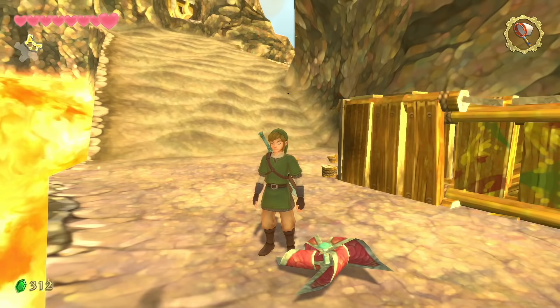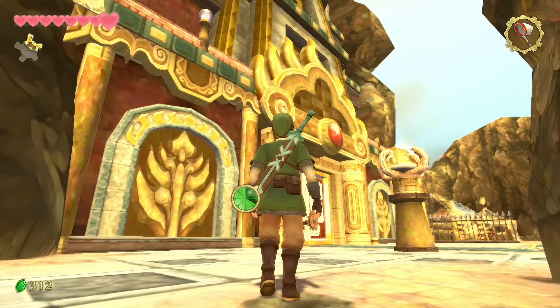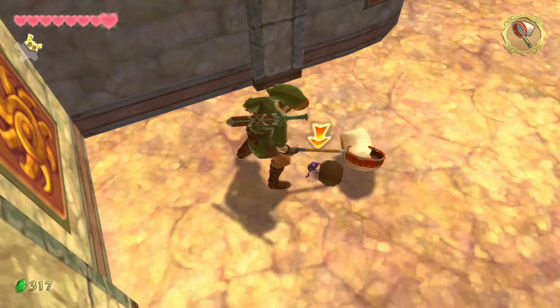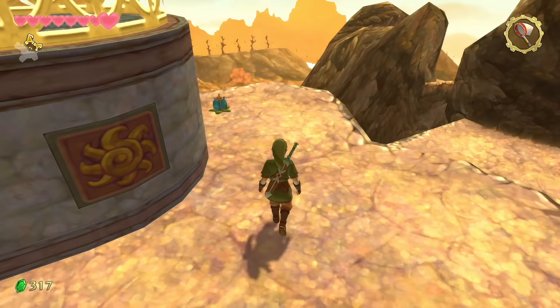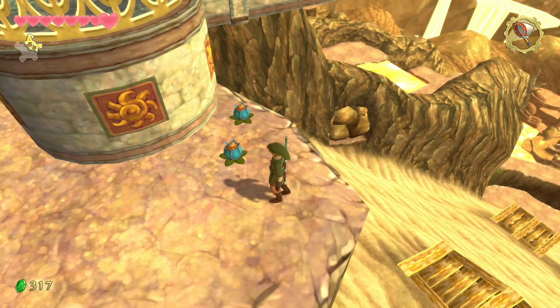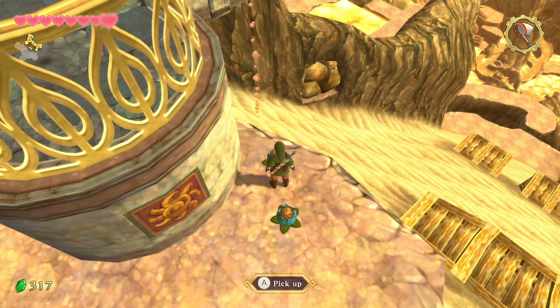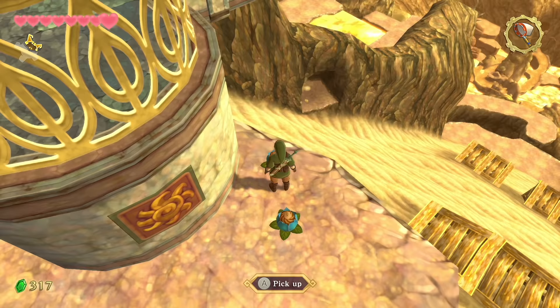The second key piece looks just like a propeller — similar to the thing on the back of a windmill. Run back up the sand. There's a weird shiny globe up there. Watch out — an Eldin Roller appears. Overlooking the large cliff you scaled, there are two bomb flowers and one large rock.